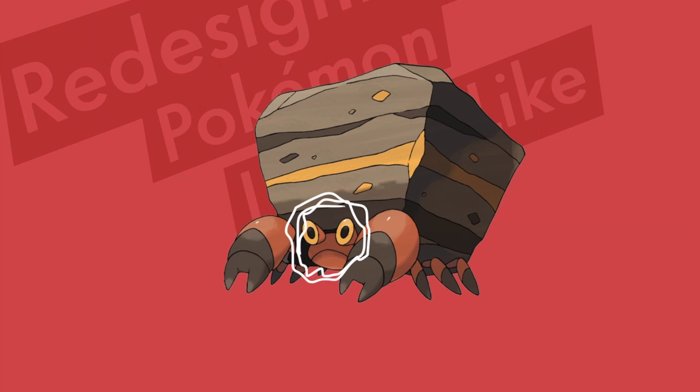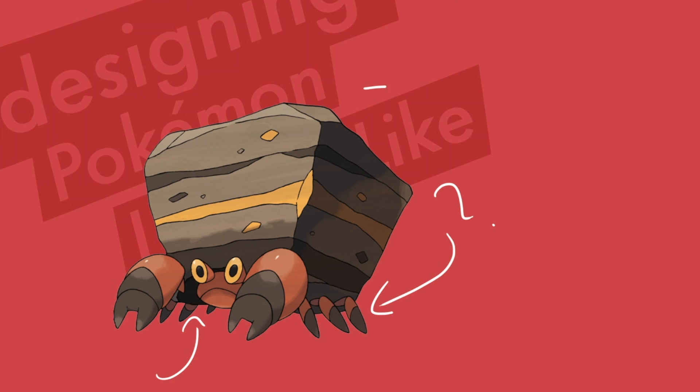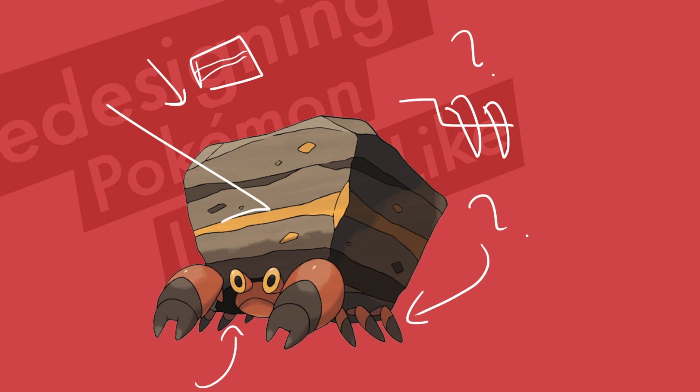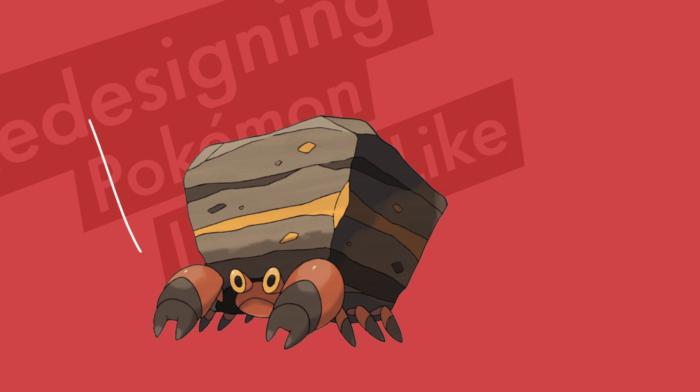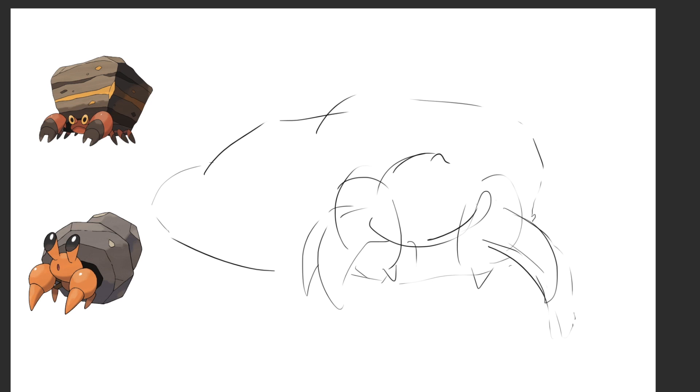Moving right along to this monstrosity. What is this? Look at his face. I will give him this — I like his pincers, I like the design of his pincers. I don't like that they're coming out of nowhere. If you look at his legs, those are coming out of the rock. And speaking of the rock, it's somehow cut perfectly into a square cube. I just don't get it. So in all honesty, I'll give this design a 5 out of 10 — and I kind of feel like I'm being generous.